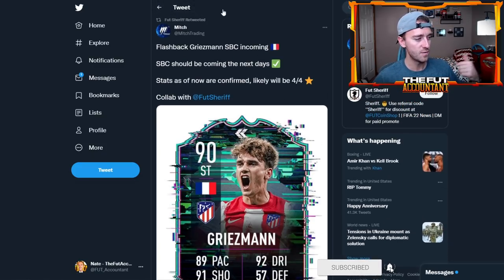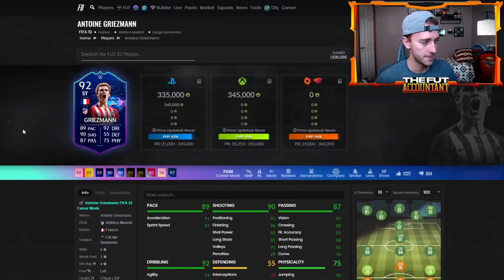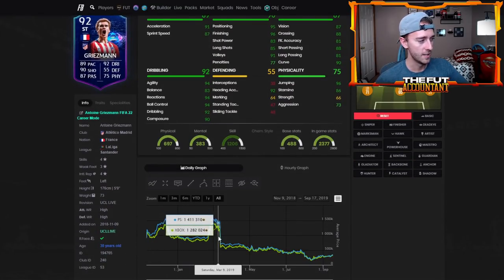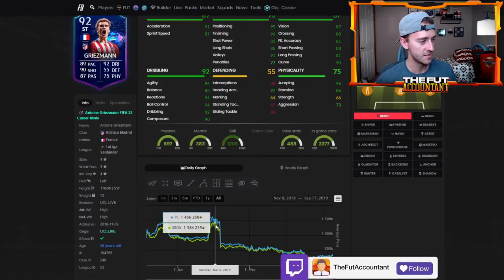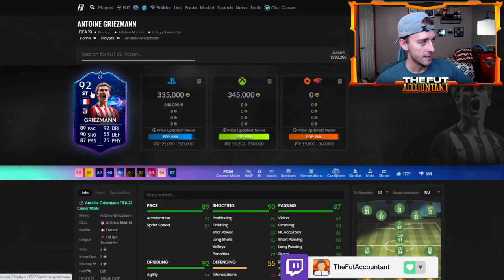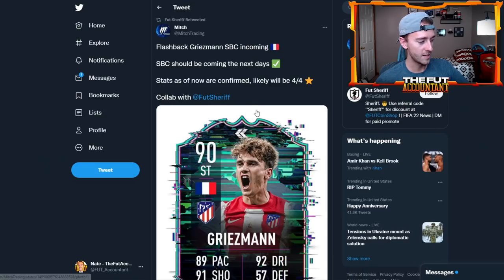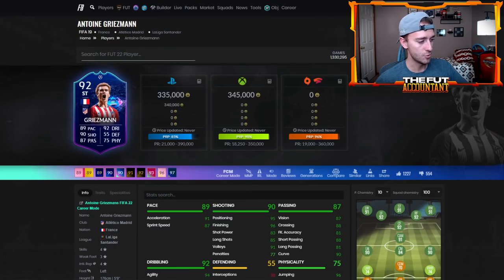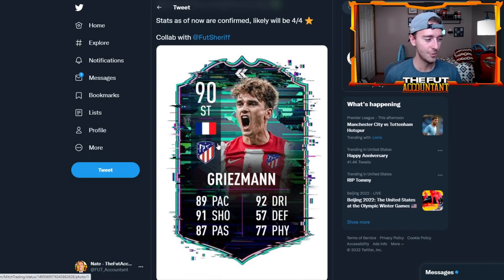I believe this would be a flashback to his FIFA 19 Road to the Final item — Griezmann had a Road to the Final item last year as well, so he's the perfect candidate for a flashback during this promo. If you look at this card's stats when he was a 92-rated card, after he got upgraded in the knockout stages — it's a pretty good-looking card, and they're even boosting some of the stats up: 91 shooting versus 90, 92 dribble, 87 pass. This could be a really cracked-out-looking card.